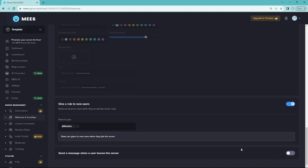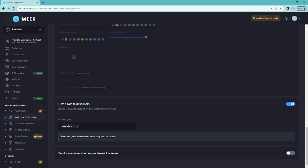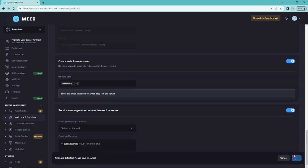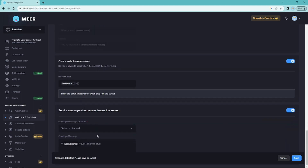Lastly, you can send a message when a user leaves the server. Go onto the goodbye channel — my goodbye channel is set to general — and add a message. I have it saying they just left the server, but you can add more information or change it up.